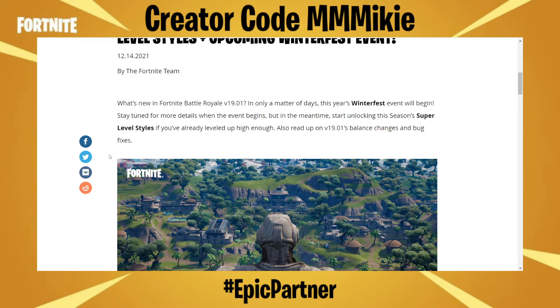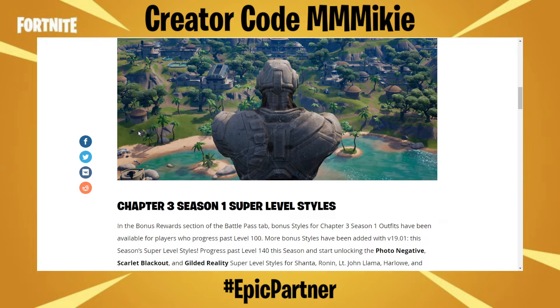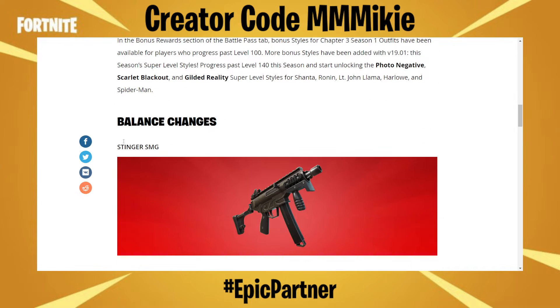Also read up on version 19.01 balance changes and bug fixes. In the bonus rewards section of the Battle Pass tab, bonus styles for Chapter 3 Season 1 outfits have been available for players who progress past level 100. More bonus styles have been added with version 19.01 — this season's super level styles. Progress past level 140 this season and start unlocking the Photo Negative, Scarlet Blackout, and the Gilded Reality super level styles for Shanta, Ronin, Lieutenant Llama, Lieutenant John Llama, Harlow, and Spider-Man.